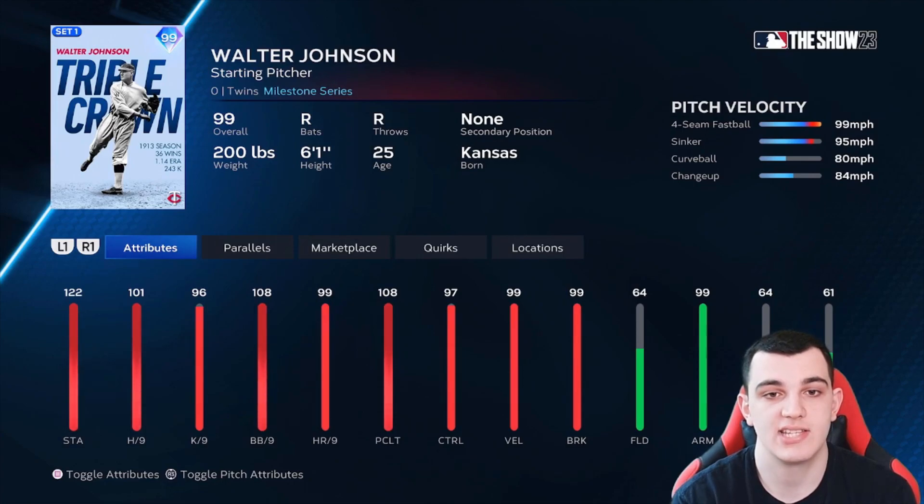The last D tier card is Walter Johnson, another guy nobody really uses. The issue is he was one of the greatest pitchers of all time, but he pitched so long ago — this card is from the 1913 season. Back then, a lot of these pitches weren't even invented. Like Cy Young and Christy Mathewson, they're legends but never really that good in The Show because they don't have a good pitch mix. Four-seam, sinker, curveball, changeup — it's just not going to cut it.